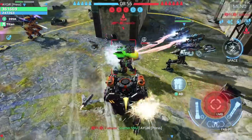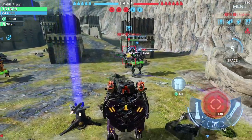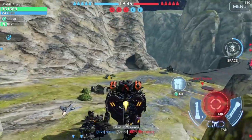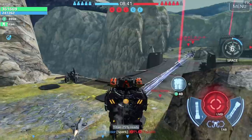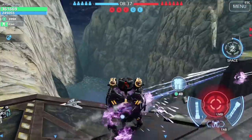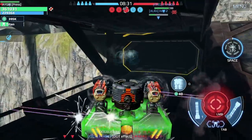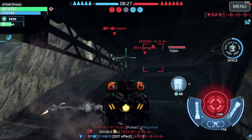Don't be tempted to storm enemy lines single-handedly or rush in for all the beacons. Keep in mind the Titan progress bar also fills faster for the team that has fewer beacons and a more depleted beacon bar. If the enemy team is rushing beacons better, focus on eliminating the beacon rushers first and then aim for liberating beacons — the Titan meter bar will fill up faster than you might expect.